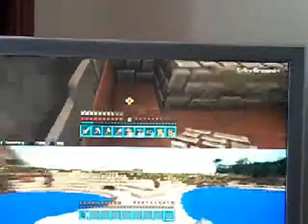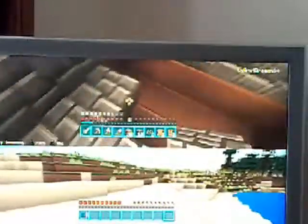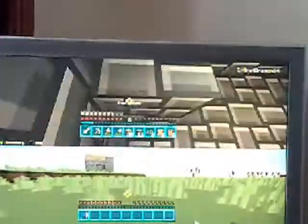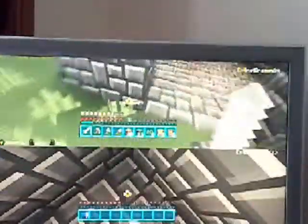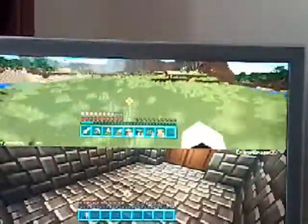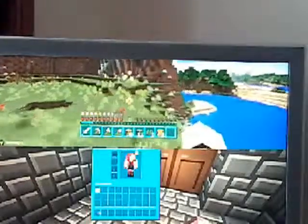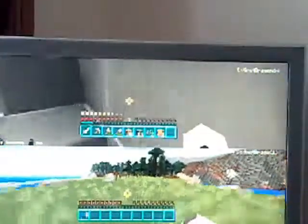We need to extend the safety house because it's not that big yet. I need to go mining again for stone right now. Watch me fail at building — there we go, those two doors are placed. Let's get more stone to build up the safety house and make loads of other things.